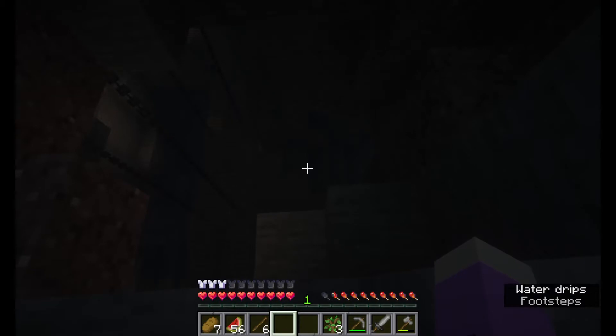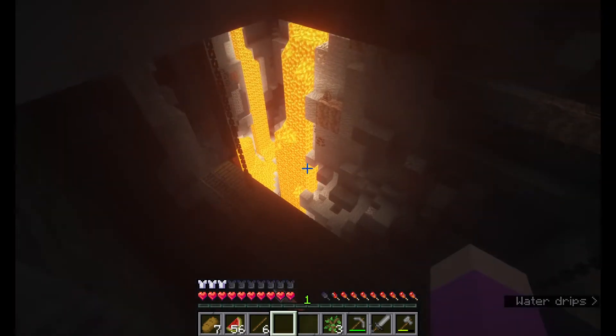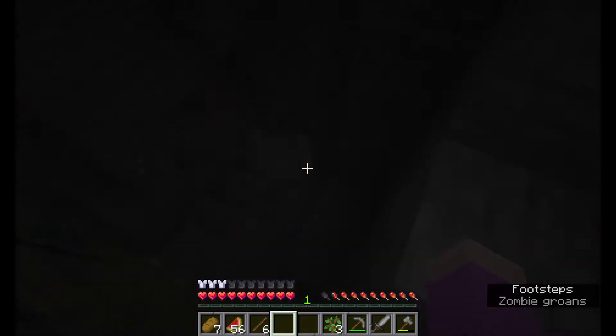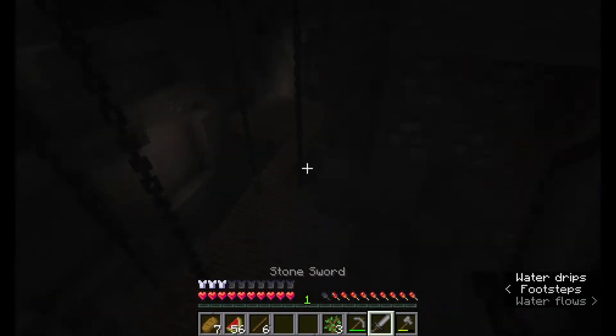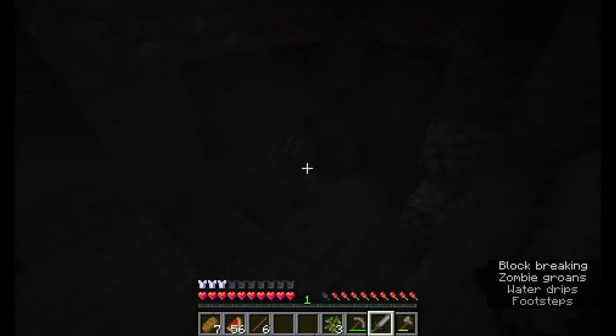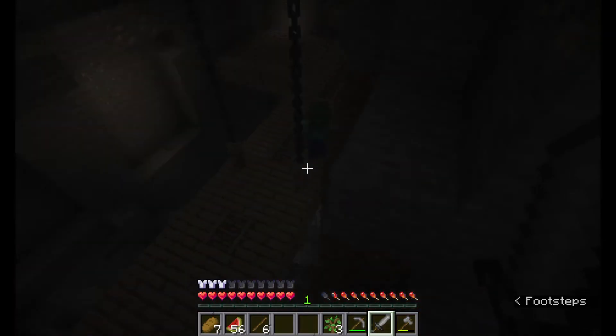Oh my gosh, I found an abandoned mineshaft! This hole goes down to an abandoned mineshaft and it looks like it goes deep. I could legit find diamonds down here. And there's some iron right here, but no coal — oh wait, there's coal right here.